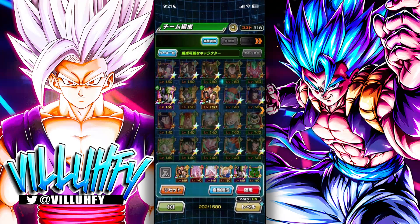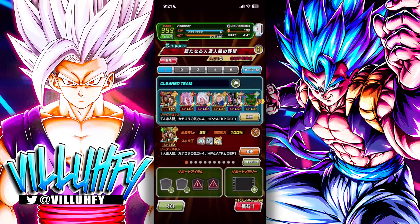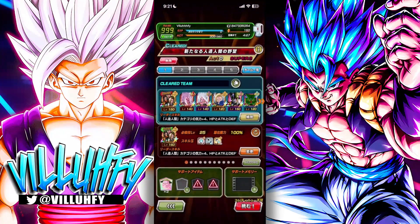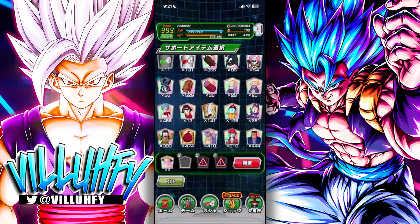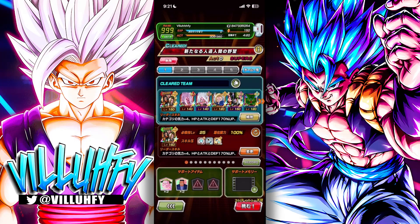This team nails all three specific conditions: Android, Android, Android, and Crossover, Crossover, Crossover — three of each. For the complete mission, I'll bring a Ghost Usher to manage turns and Android 8 just in case, though I don't plan to use them. But it's possible we run into a complication. Here's the team: every mission is covered. Let's get into the gameplay.